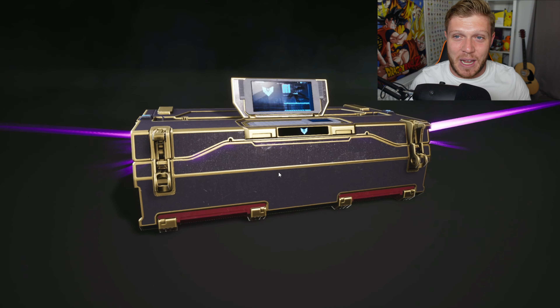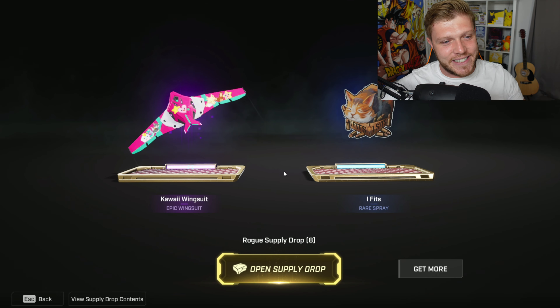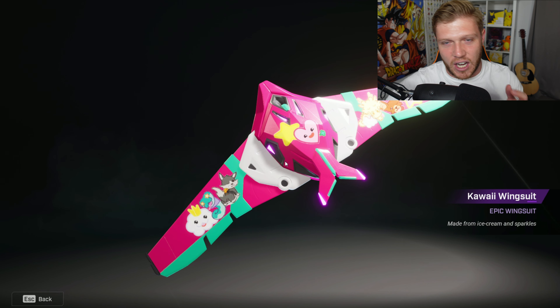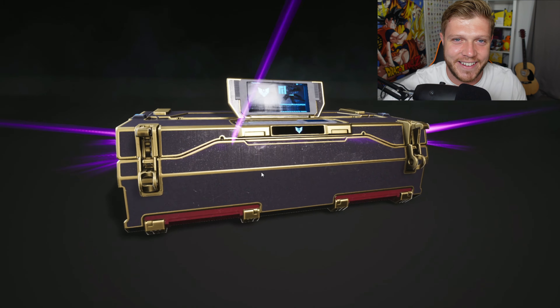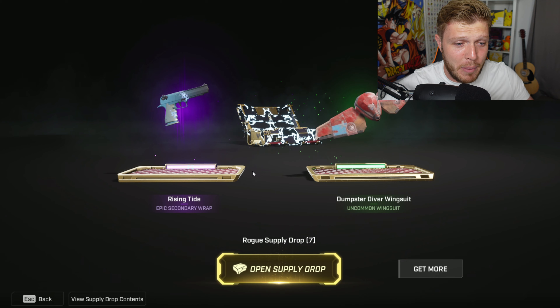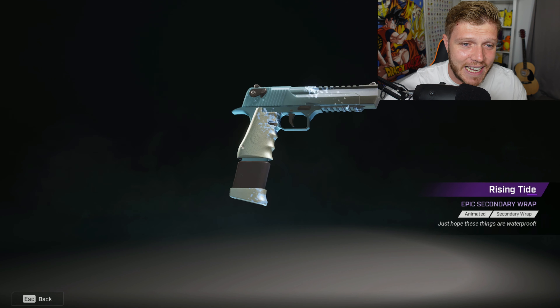We are getting an epic - can this be the Out the Box one? A Kawaii Wingsuit! I'll take that, this is decent, I like this - and if it fits a six, if you've seen it you know what that's about. Another epic but it is the Rising Tide epic secondary wrap, and this goes with that wingsuit we got a little while ago.